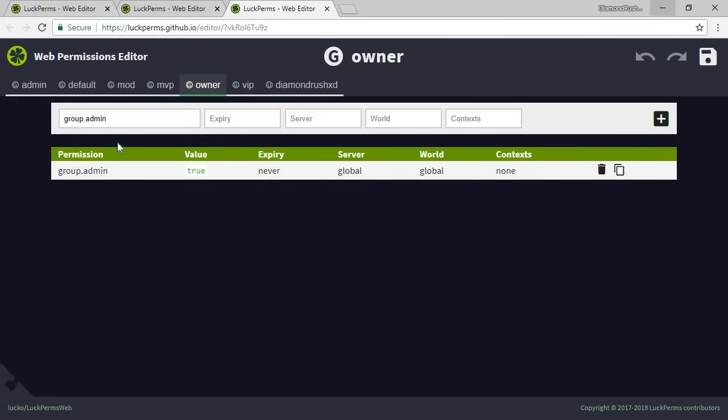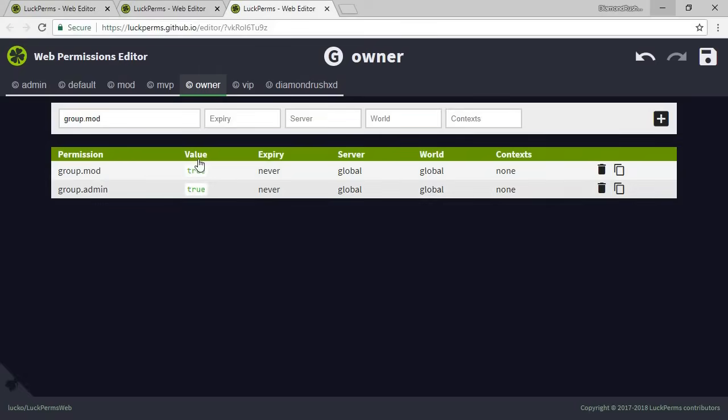Say we want inheritance but don't want them to get moderator's permissions — add mod and then click the value to set it to false. You also have options like expire, which you can set to never, and servers — for BungeeCord you can add different servers and enable it yes or no. We also have world support, so if you have a hub and a minigames world you can have multi-world support, and you have context which you can mess around with as well.